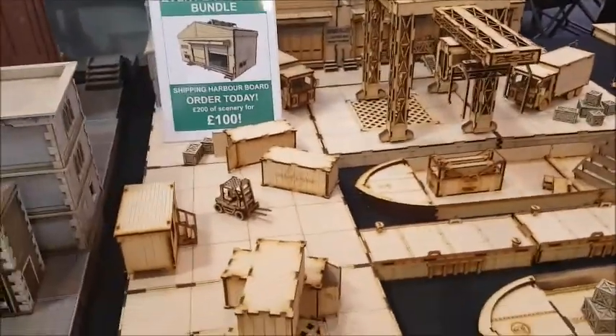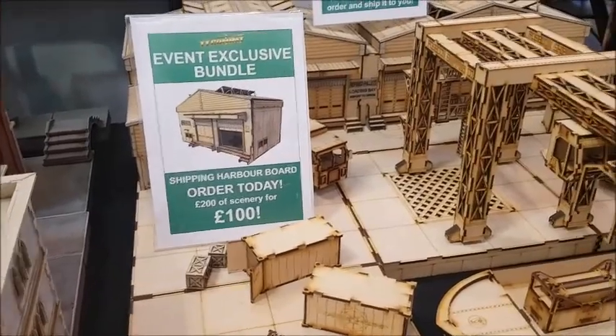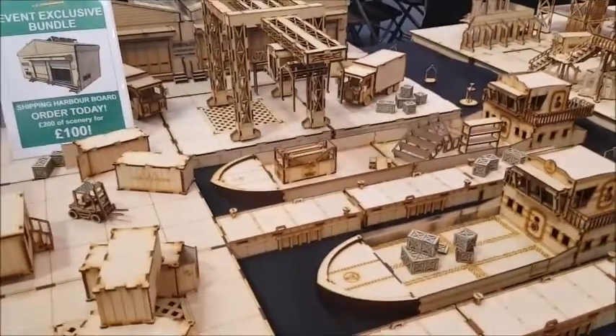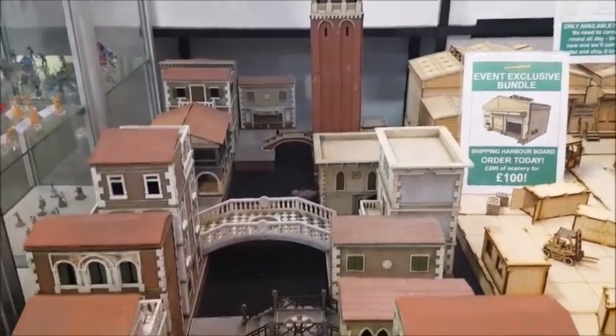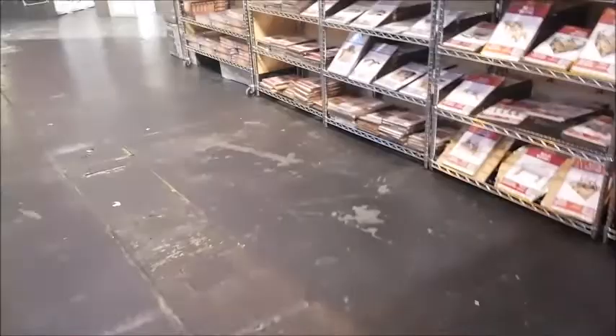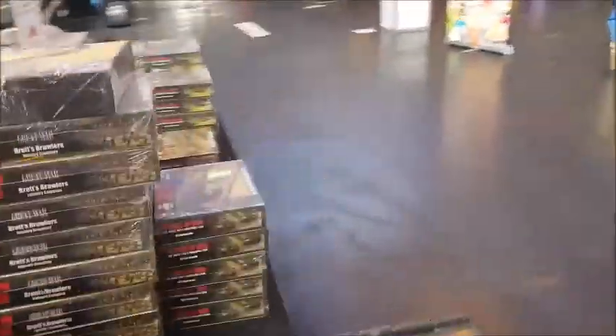At the show only, there's an event bundle for a hundred pounds - you get everything you see here: the boats, forklift truck, the crates. It's basically about £200 worth of scenery at half price at the show. It feels like more than a hundred quid's worth of stuff. They also do Rumble Slam and lots of other buildings. They sell Walking Dead, Ruin Wars - not very expensive, about 20 quid for a starter box. There's also Darkness Comes Rattling and Devil Peek Games.